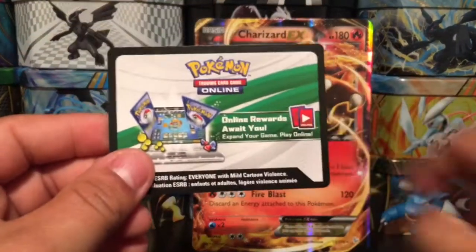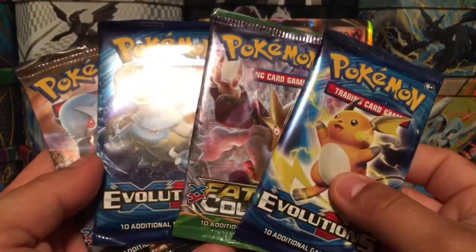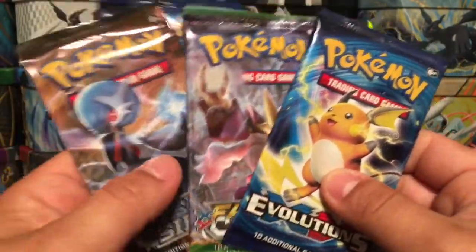We have a TCG code card - I'm going to give this away randomly throughout the video. And we have four booster packs: two Evolutions, one Fates Collide, and one Steam Siege.